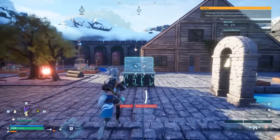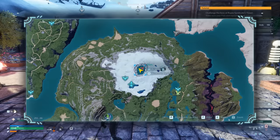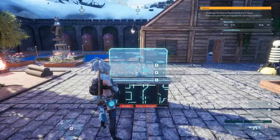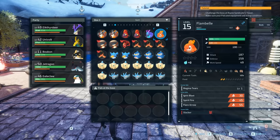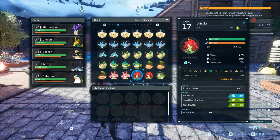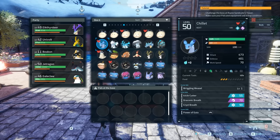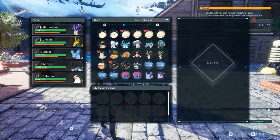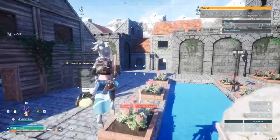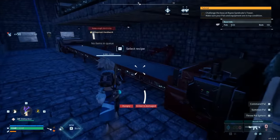Moving on to glitch number two — the boss glitch, which will allow you to defeat any boss. The requirements are a rocket launcher, missile or rocket ammo, and a pal of your choice that is an ice type. The only way to acquire a rocket launcher is to reach level 49, purchase it from the technology tab, and also purchase the missiles. If you need help leveling up, check out one of my previous videos.